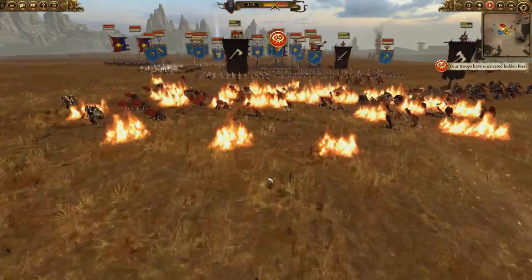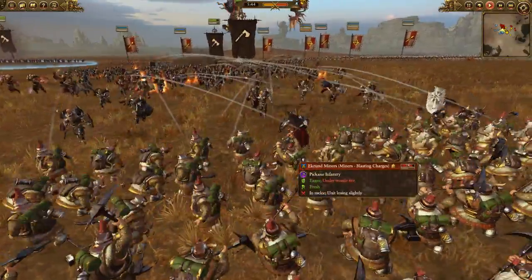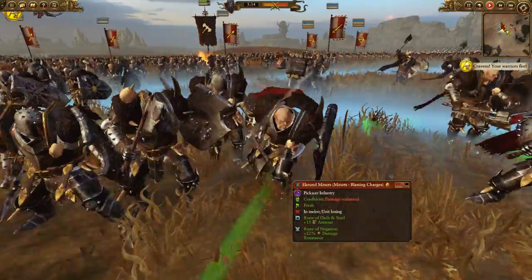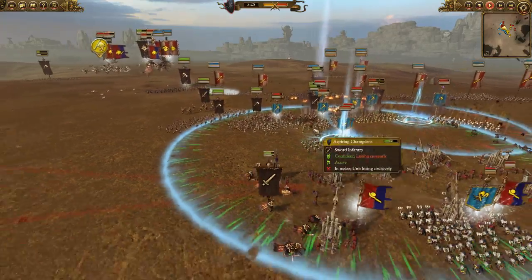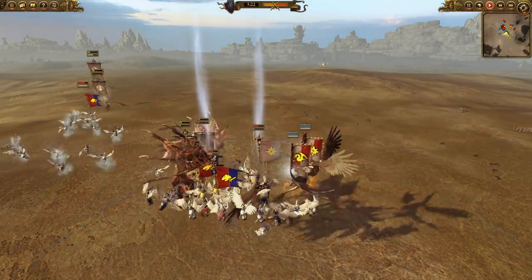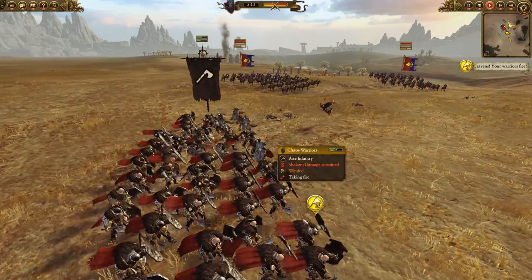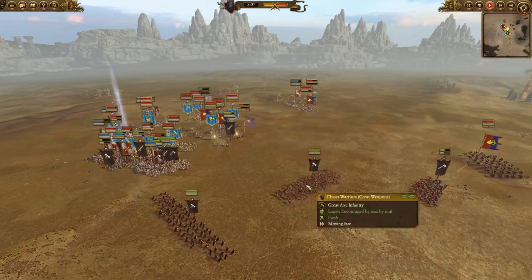Charging in, I already decimated the Chaos Warriors here. You can see all the buffs going on. I actually called my teammate over for help to clean up this fight, but not before I lose all my Manticores and my lord essentially. I've parked these Chaos Warriors over here, turning them around to take fire and keep them off my main line, away from my squishier, unshielded targets.